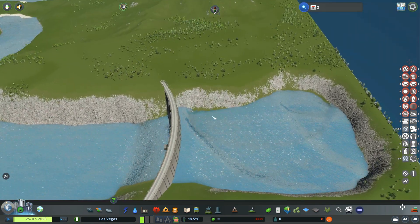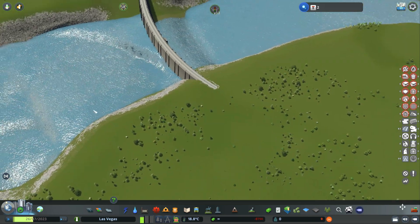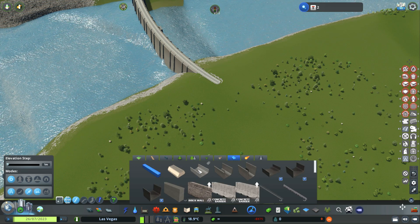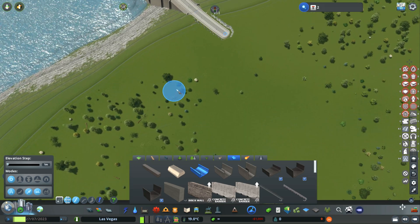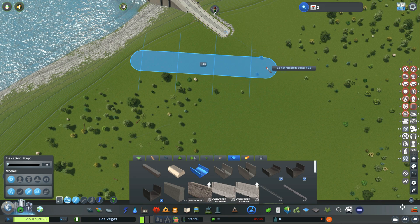He created a spillway that goes around here — that's okay, you can do exactly the same thing. So we grab a canal — just take the shallow canal — and you can just make it go around like that.